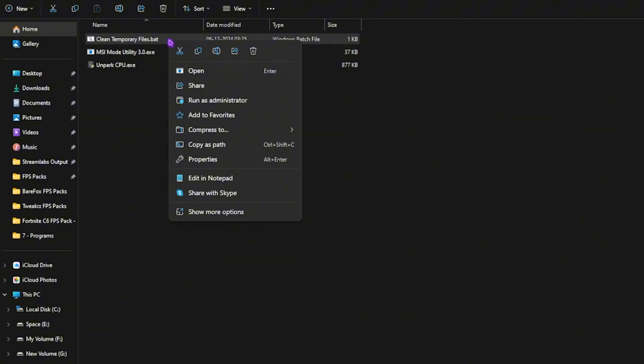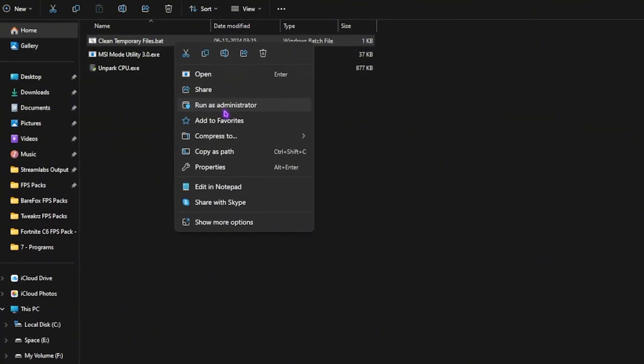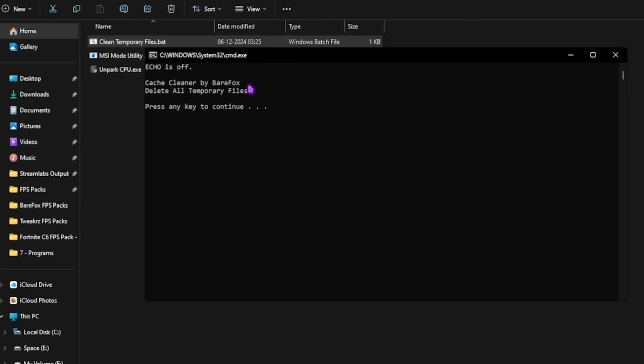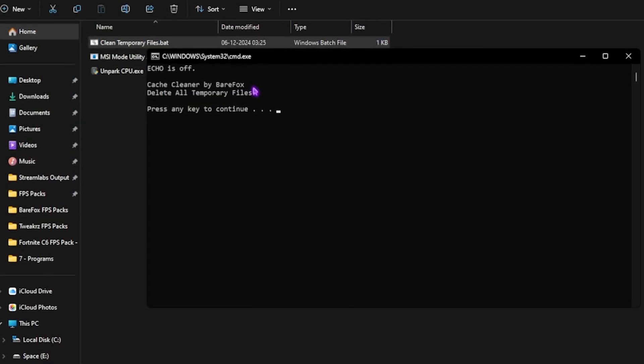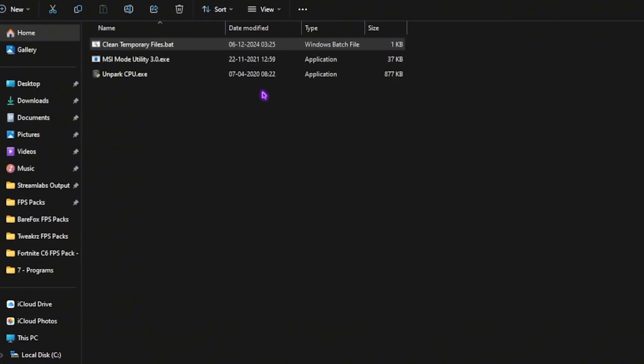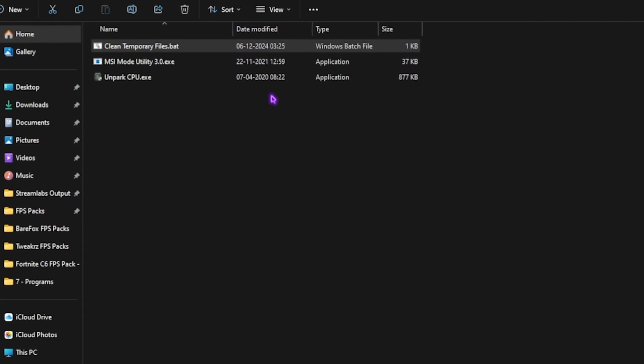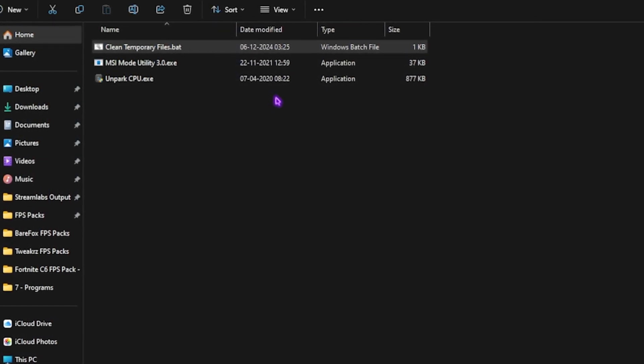The last folder includes useful programs to improve your processor and RAM performance. First, 'Clean Temporary Files' — run it as administrator and it will politely ask you to press any key to continue. As you do that, it will start deleting all temporary files. Do not worry, it is completely safe to do so — these are files created by background applications that are no longer in use.